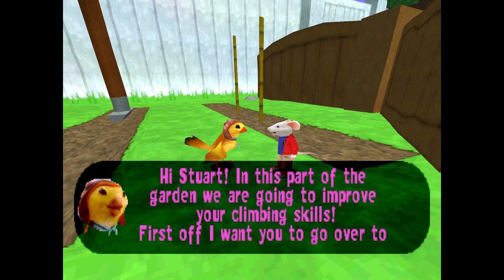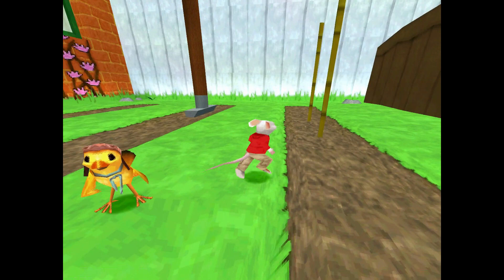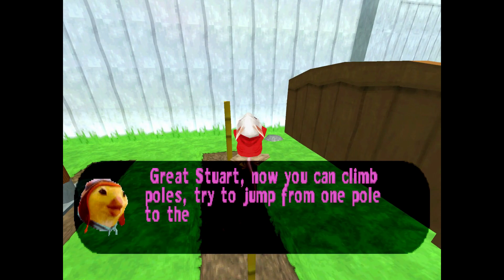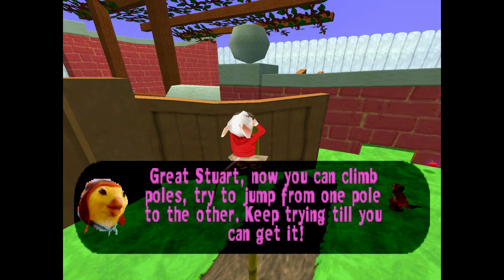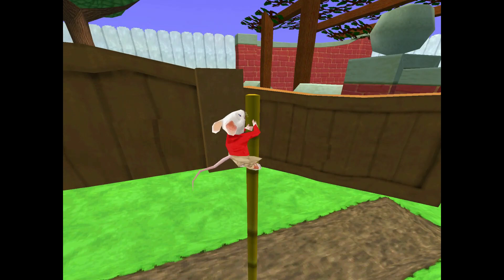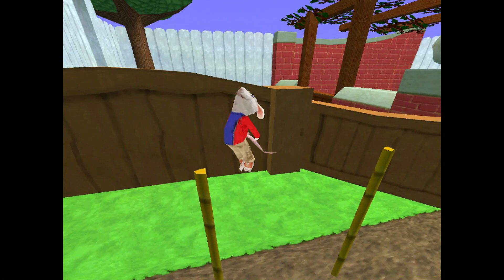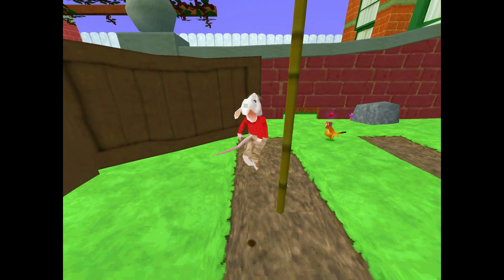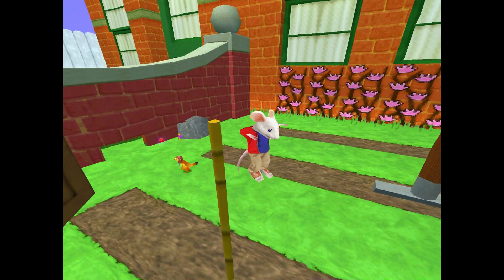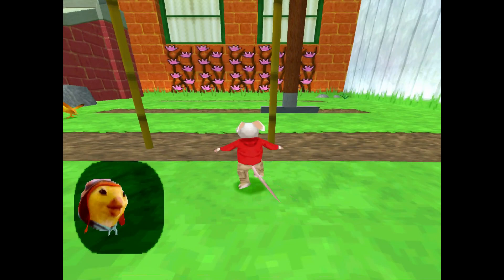'In this part of the garden, we're going to improve your climbing skills. First off, I want you to go over to the bamboo sticks over there. If you jump at one of them, you will grab it and be able to climb up and down. So get climbing, Stuart.' 'Great, Stuart. Now you can climb poles. Try to jump from one pole to the other. Keep trying till you can get it.' You actually have to jump to the other side and get onto it. 'That's the way to do it, Stuart. Now come over to this spade and try jumping onto it and climbing to the top.'